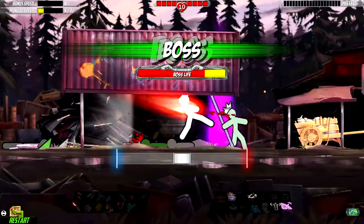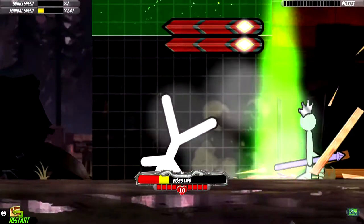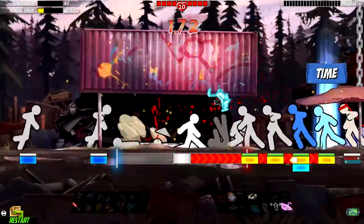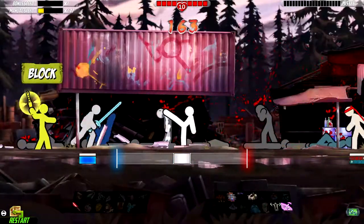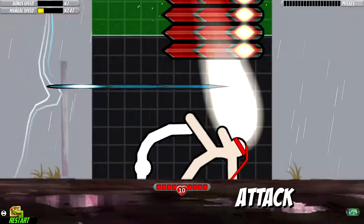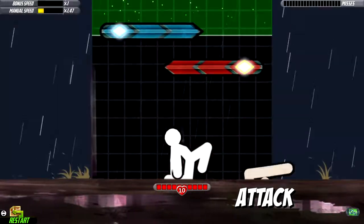Not too long after that, One Finger Death Punch 2 came out, which is the gameplay that you're seeing in the background. That kind of revamped the gameplay a little bit — extra skills that you can acquire, a new skill system, new game types, new bosses to fight, new enemy types. But in essence, the game still stayed true to its original, One Finger Death Punch 1.